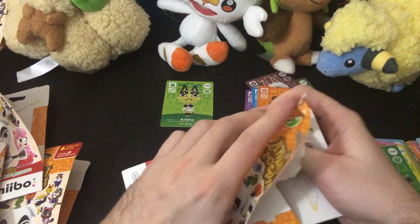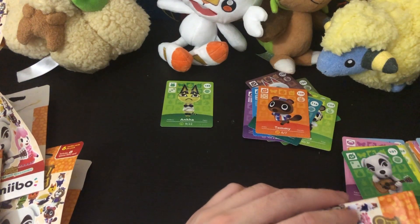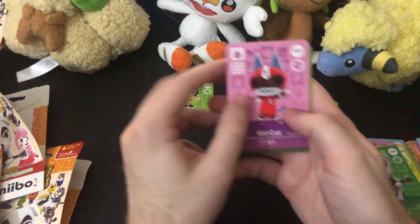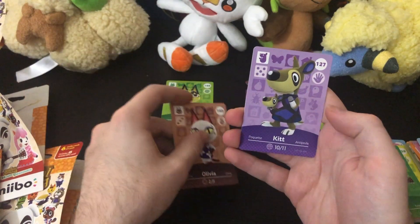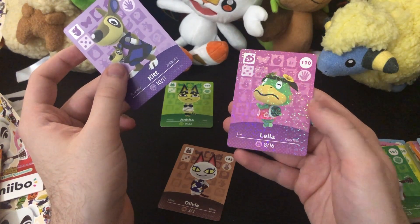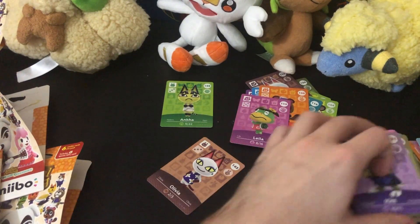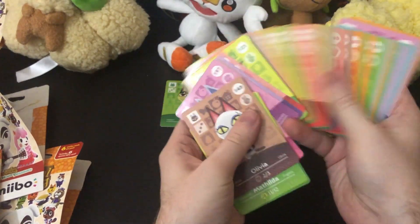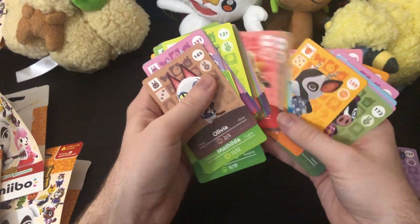I'm very curious with this last pack who we're going to get — hopefully Isabelle, that would be very cool. There's probably a hundred cards per set. We got Kid Cat, Agnes, Peko again. Olivia is new. So we didn't get all of them. And for our rare we get Layla, who I guess is Captain's kid. So duplicate-wise we got quite a lot, but look at all these unique villagers we have — that's pretty cool.